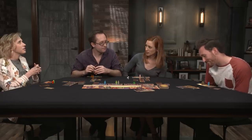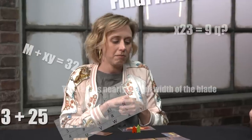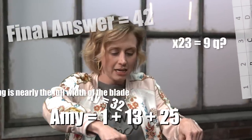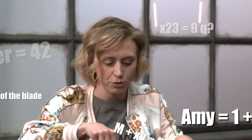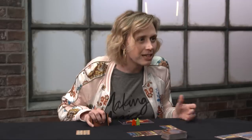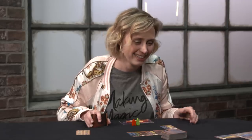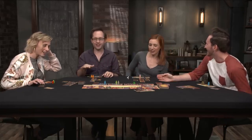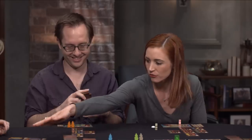Amy's turn. She figures out alphabetically that anything through N could go on the top row and O through Z on the bottom. She confirms she's doing great. Then she reveals she knows M is the 13th letter because it's part of her name — A=1, M=13, Y=25. The group is impressed: she numerology-ed her name hard and was born to play this game.